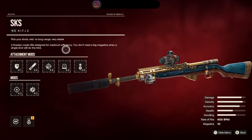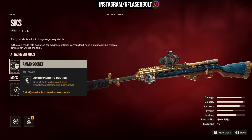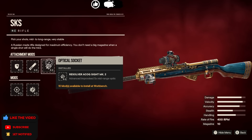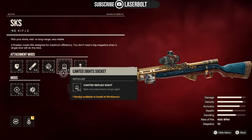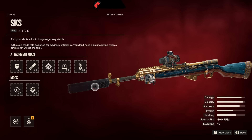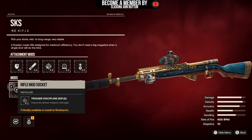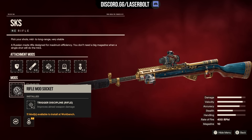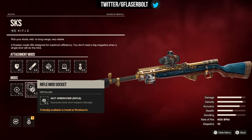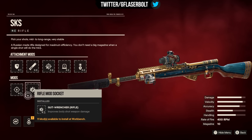Looking at the attachments, I'm running armor-piercing rounds, a muzzle, the optical stock, a 4x scope, a side scope for closer proximities, and a laser for style. The key reason this weapon is better than the others is its mods. The rifle mod socket 'Triple Discipline' — which improves aim weapon damage — and 'Gun Wrencher Rifle' — which improves body shot weapon damage — can only be equipped on rifles, not sniper rifles. This gives the SKS a significant damage advantage.